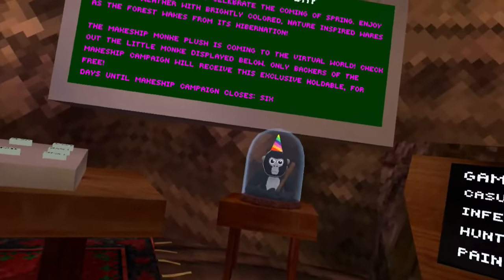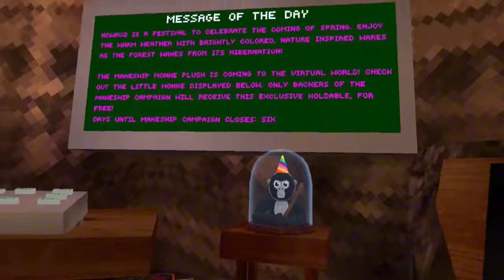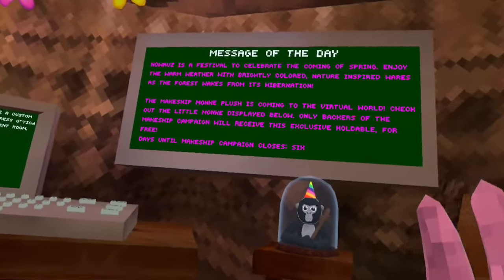You may have logged on to Gorilla Tag yesterday to see this plush inside of the stump and wondered what it is. It is the Makeship Campaign Gorilla Tag plush. If you read the board, it says the Makeship Monkey plush is coming to the virtual world — check out the little monkey displayed below.